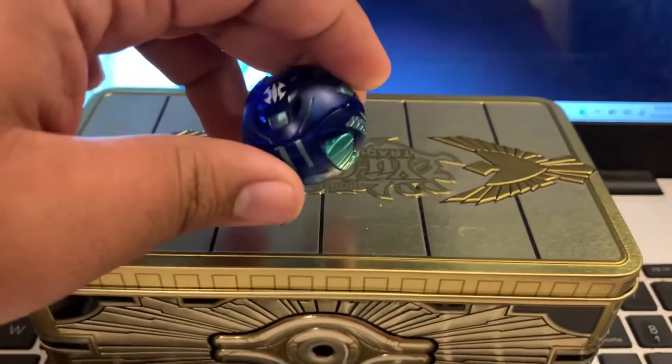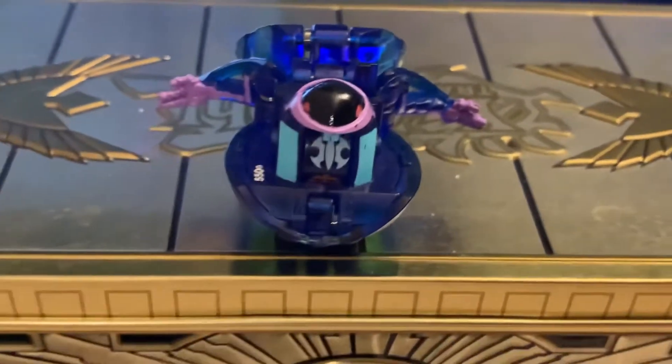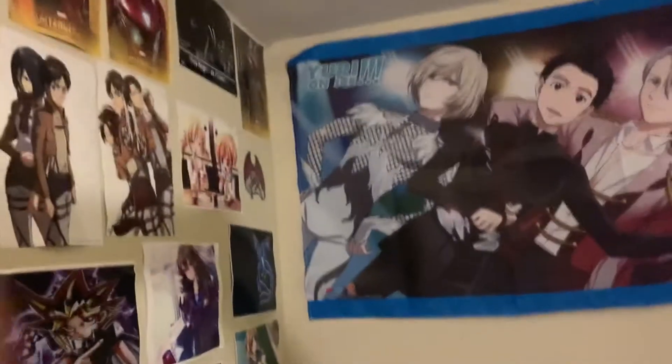Next up I got two new Bakugan — the original Bakugan before Bakugan Battle Planet came out. OG Bakugan from around 2008 can go for pretty high prices. First up is Aquos Preyas, who can change his attribute from Aquos to Subterra to Darkus. The other is Elfin from Bakugan New Vestroia. I also got Bakugan wall stickers scattered all over across my wall and on my door.